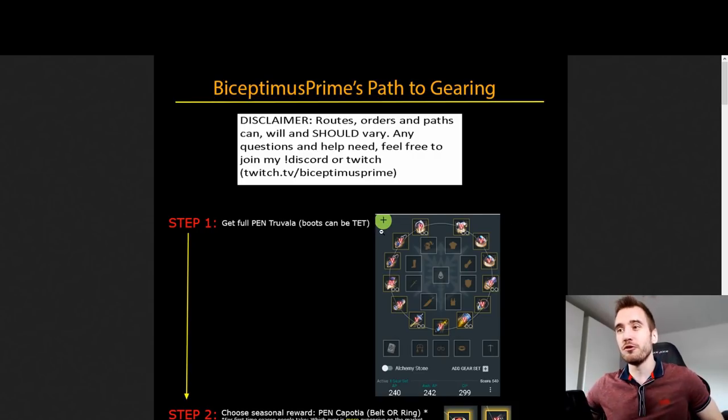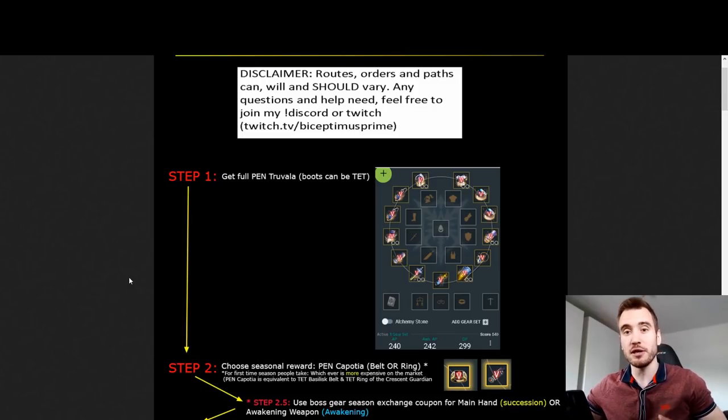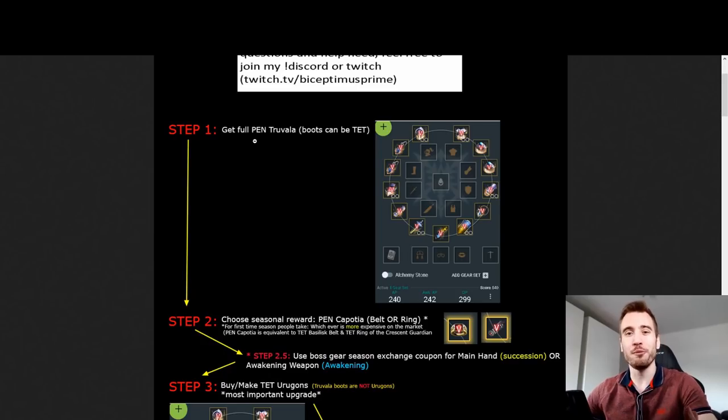We're going to assume you've been playing on season. If you're a new player, you should definitely play on season - that goes for anyone watching this video even a year from now. Make a season character if you're just starting out. At the end of the season, you should be aiming to have full PEN Tuvala. However, the boots can be TET, because the very first thing you want to do off-season is change the boots.